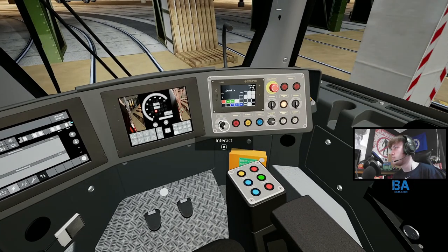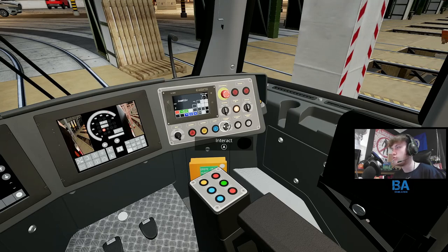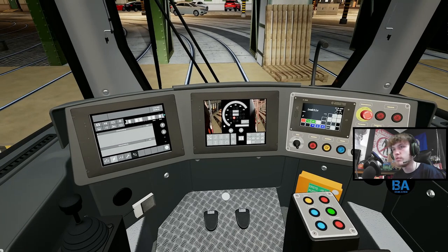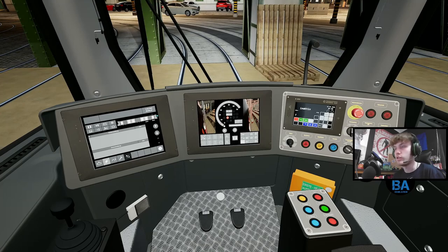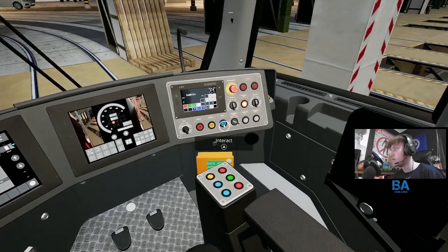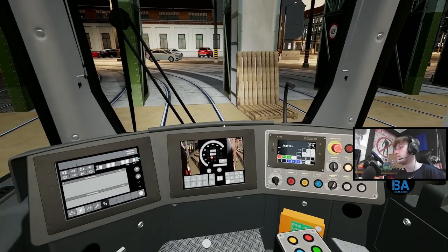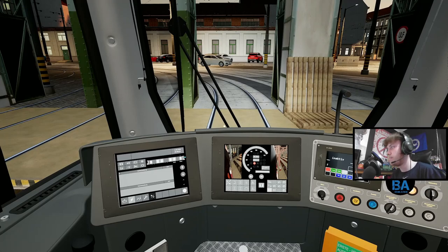Since we are in the depot, we're also going to set our cruise control speed, because you don't want to be going 50 or 60 out of here. We're going to set it down to 30. You'll see a little red line on the speedometer moving. We'll get that to 30 - one more - 30. That's the tram all powered up.